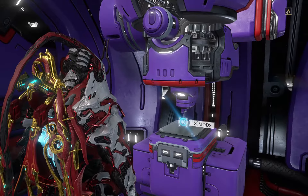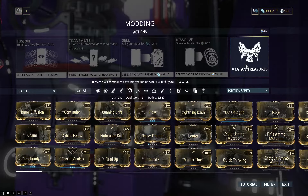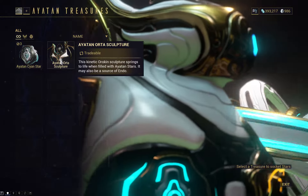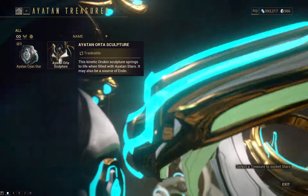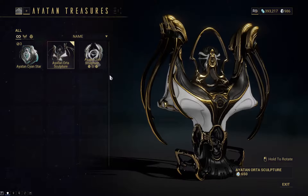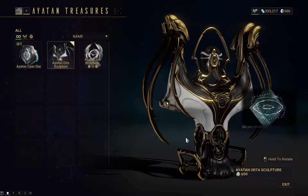So what you want to do is go to your mods and press X — or whatever button you have — and go to your treasures. We're going to use this as an example. I don't have an ember star but I do have three cyan stars, so I'll be able to show you perfectly fine. You're going to click on your sculpture — it doesn't matter what sculpture you have — and look for these little holes.